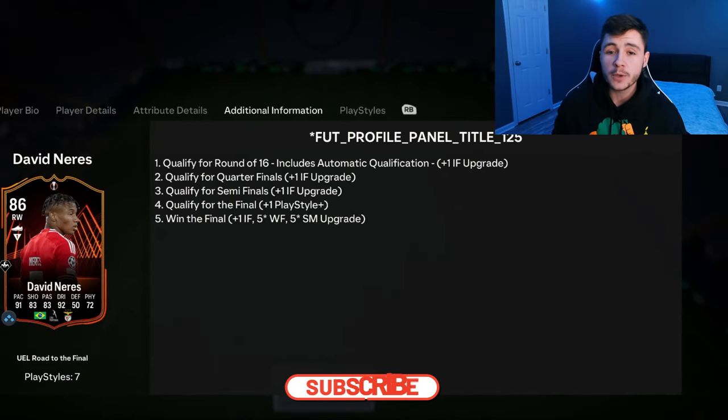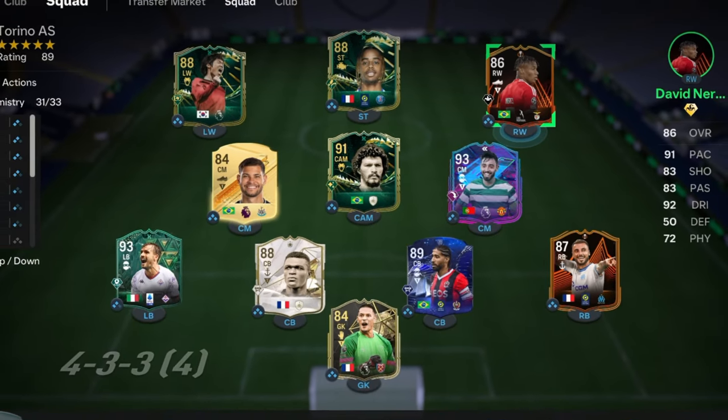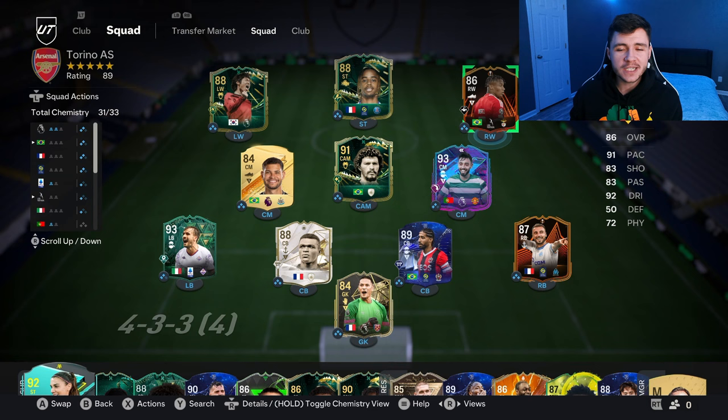If you guys enjoy these FC 24 player reviews, go ahead and leave a like on today's video and also consider subscribing to the channel if you are new — it would be greatly appreciated. This is the team we're going to be using in Fut Champions to test out the new Neres card. We're going to be playing him at the center forward position in the 4-3-2-1 formation. Let's jump into game number one and see how good this card really is.